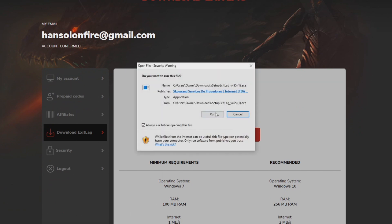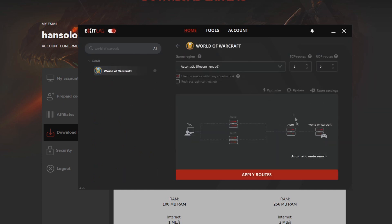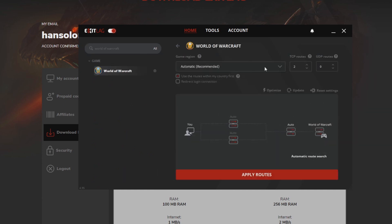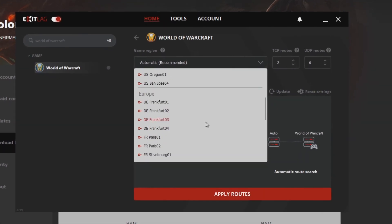Once the installation is finished, you might have to restart your PC. After that, open up Exit Lag, search for World of Warcraft, and choose a region. Usually the automatic option is recommended, but I go with Los Angeles 2 or 3 directly — I find that it gives me the lowest ping for some reason. Then apply the routes and start up your game.